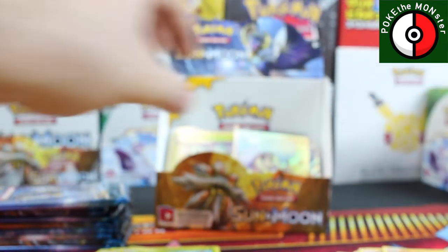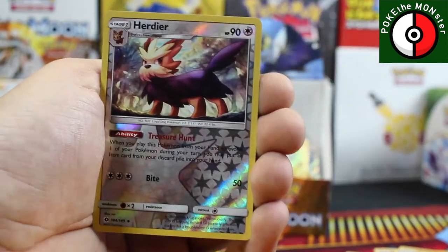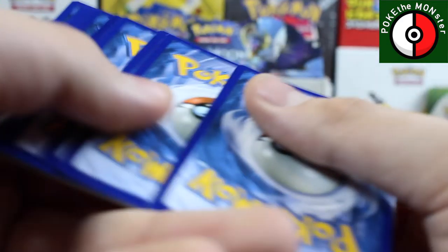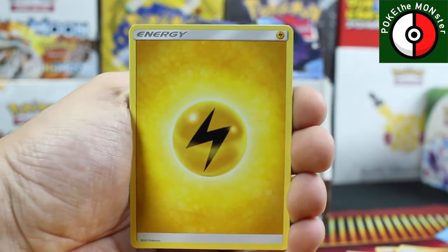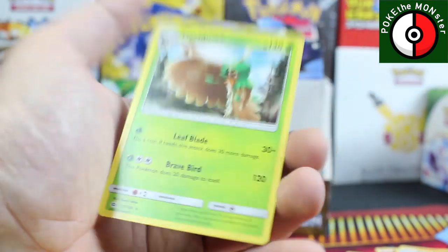Almost done — only a handful of packs left. Psychic Energy, Croconaw, Araquanid, Experience Share, reverse holographic Hoarder, and our rare card is an Incineroar. I'm contemplating doing an Incineroar non-holo rare deck — it can do 200 damage so it can't do that bad. Electric Energy, Granbull, Boldore, Switch, Spinda reverse holo, and our rare card is a Decidueye.